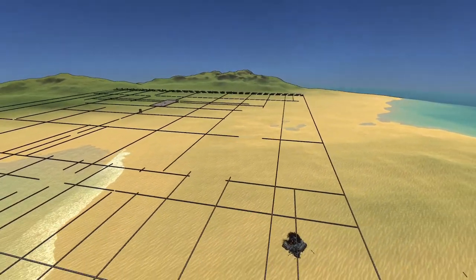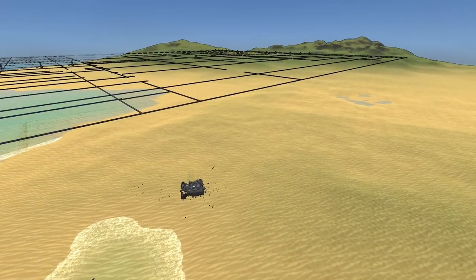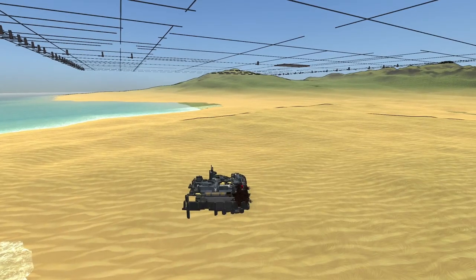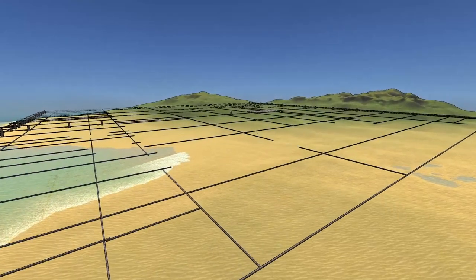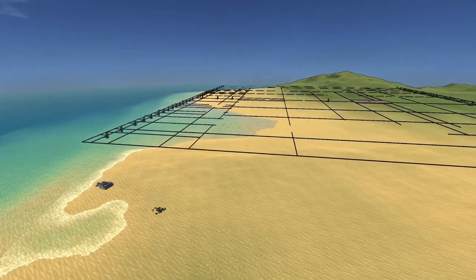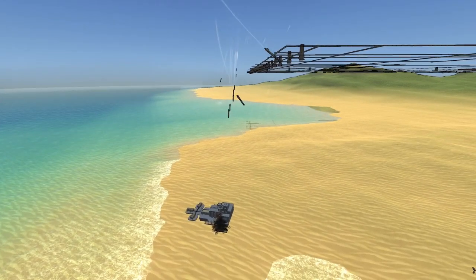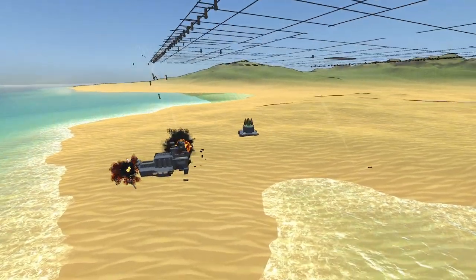Should I put reverse thrusters on Miles? Absolutely. We're doing a reasonable job of not hitting ourselves with our own missiles, though it's somewhat unavoidable. If you put friend or foe guidance, it makes them not target your own ships, but it doesn't make them avoid your own ships. A few are going outside the field of view of the missile, but I think we still have enough.